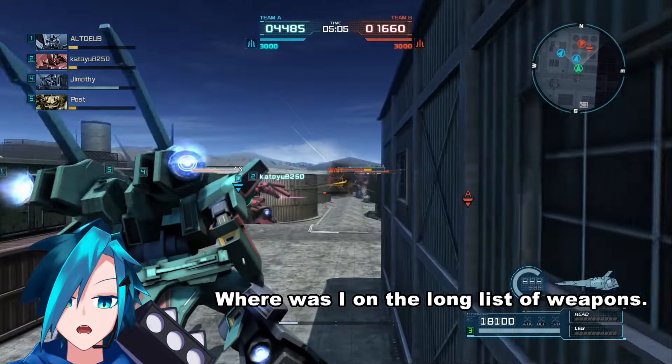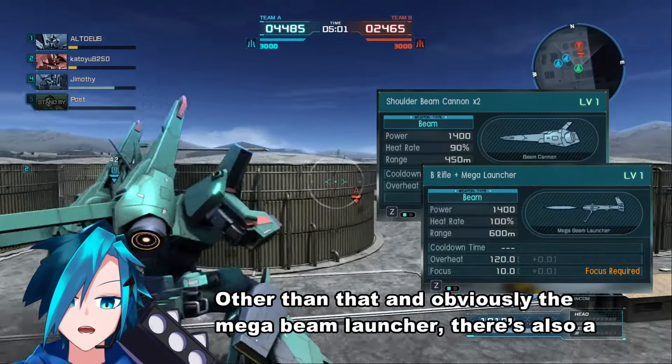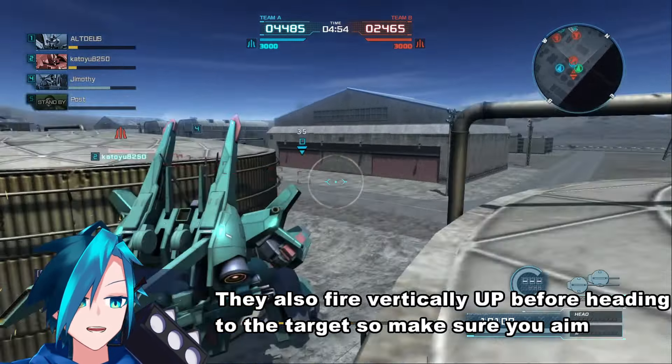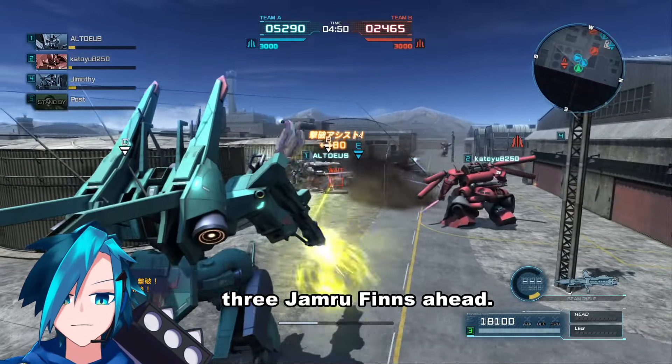Now where was I on the long list of weapons? The beam cannons — other than that, and obviously the Mega Beam launcher, there's also a 12 shot missile launcher that has to be fired while standing still. They also fire vertically up before heading to the target, so make sure you aim 3 Jammu fins ahead.